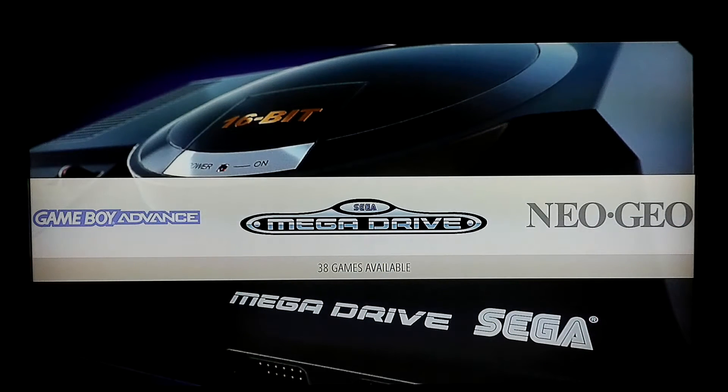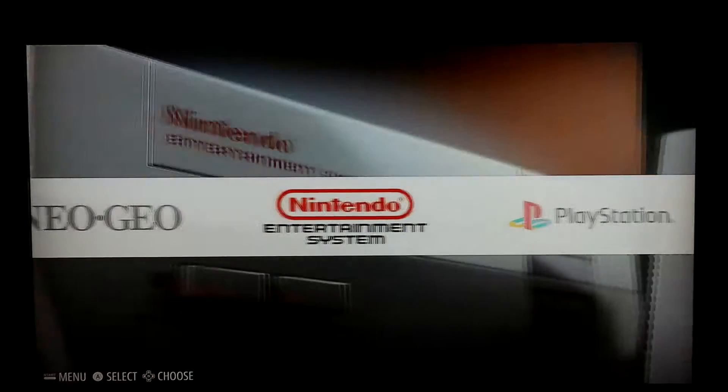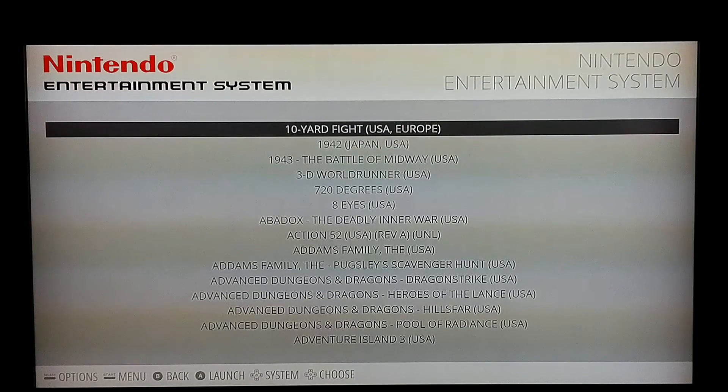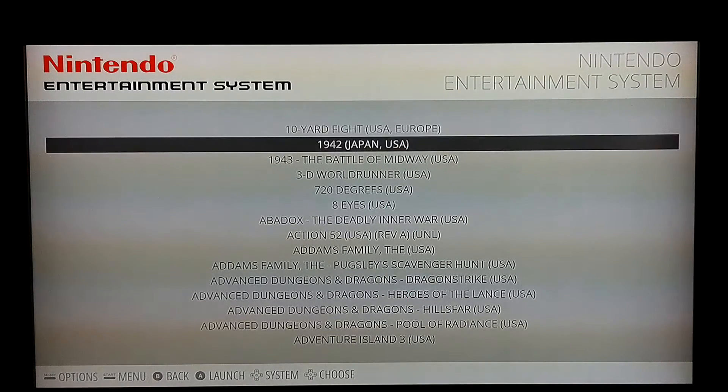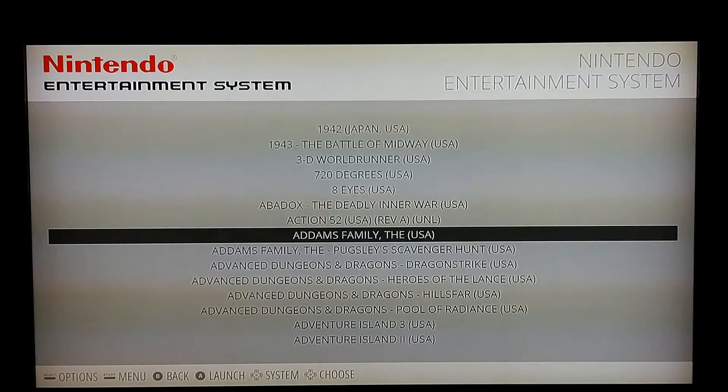For whatever controller you're using, whether it's a keyboard or an actual game controller, there's going to be an A button and a B button. Your A button is going to be your enter function — select, so to speak — so it'll go into whatever system you're highlighting. And B is going to go back. Pretty simple stuff.